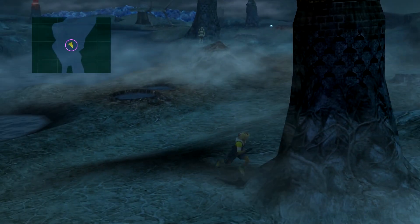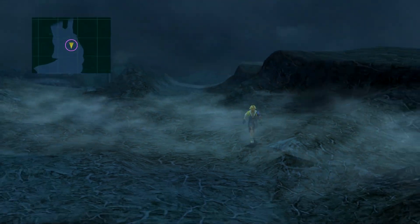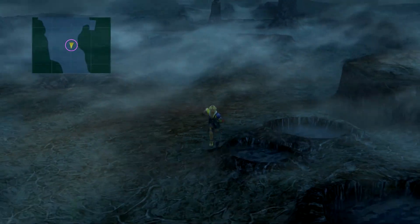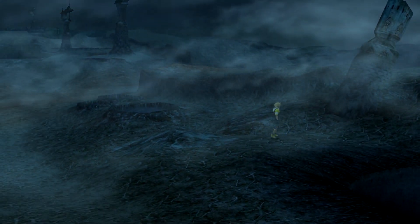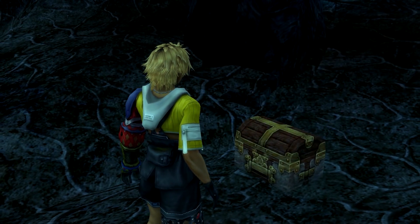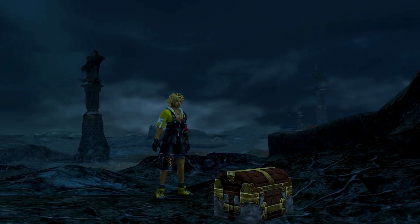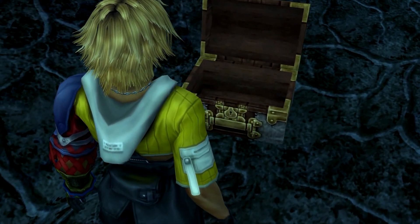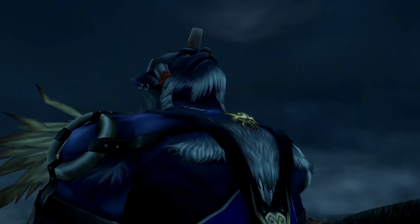Going back to the south, on the right side of the screen there should be a broken tower. Here it is - press square to pray. And there we go - Kimahri's weapon, the Spirit Lance.